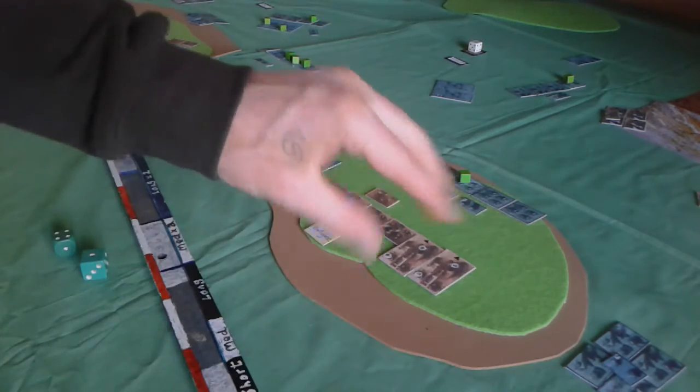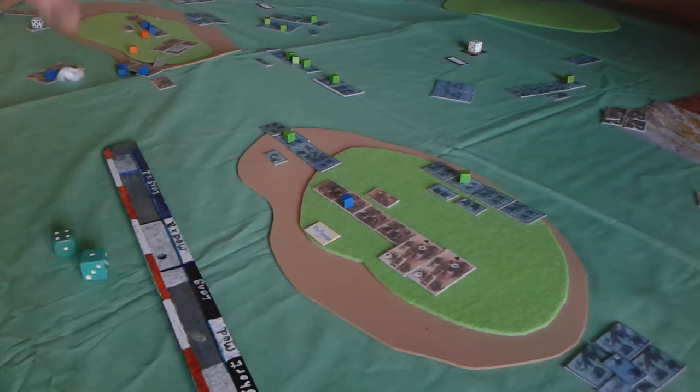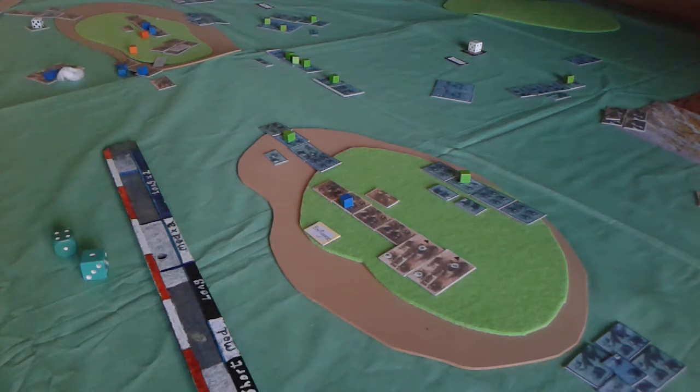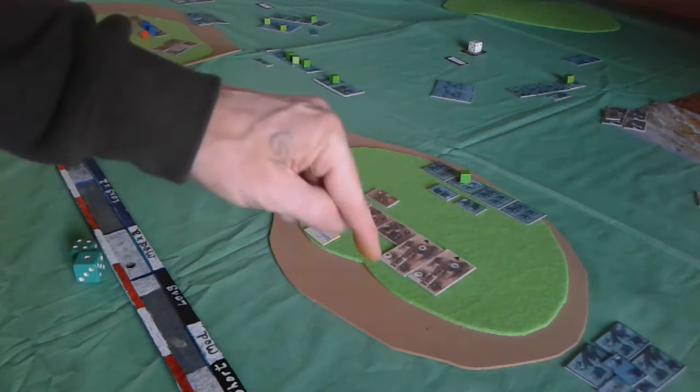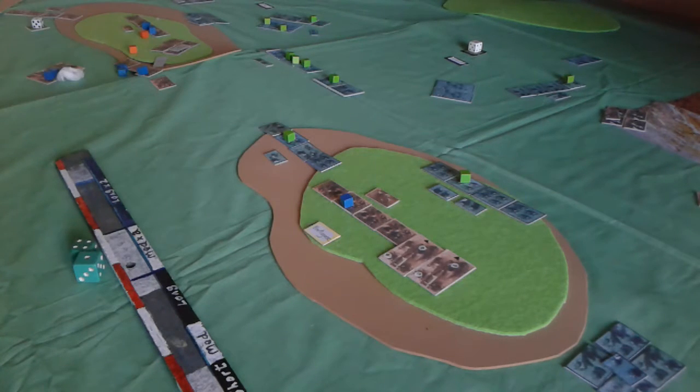If you roll two or three failures, you have to finish all activations for that entire brigade before moving on. We have a divisional-size game here with a French division and a British division — a Peninsula 'what if' scenario from the rule set. The British division is broken into two brigades, and two or three failures while activating a unit from one brigade means that brigade is finished.